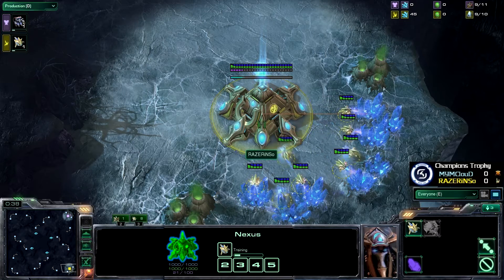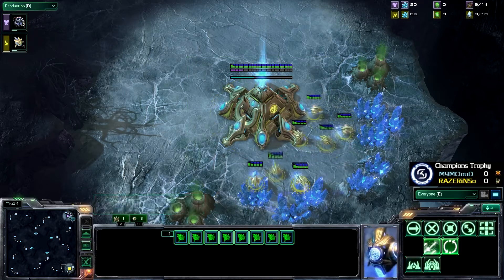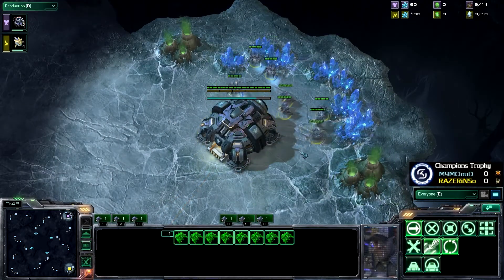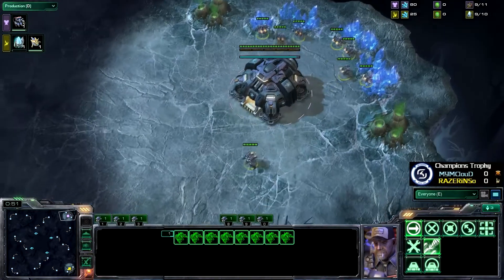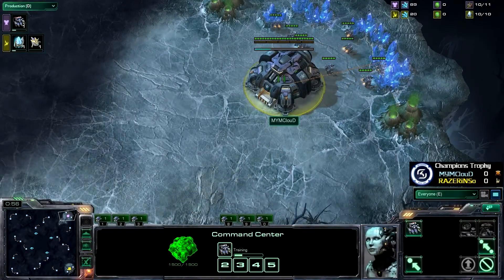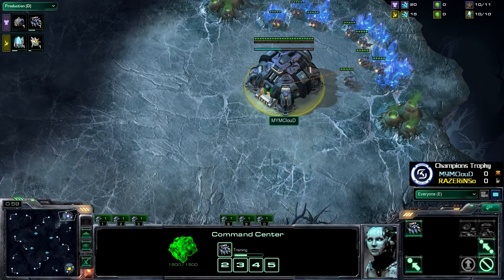We have Enso down here as the yellow Protoss spawning in the bottom right position, and in the top right we have Cloud. These players have both stuck with pretty standard openers so far, so I'm probably expecting a little bit of the same, but with a slight twist because of the map.